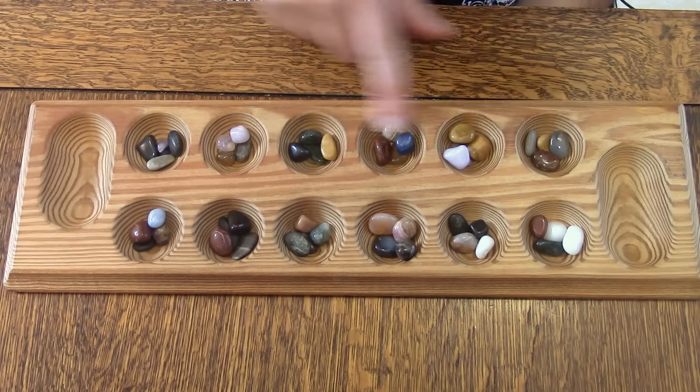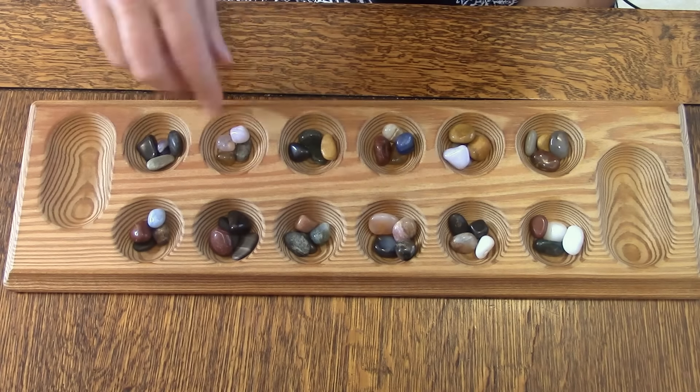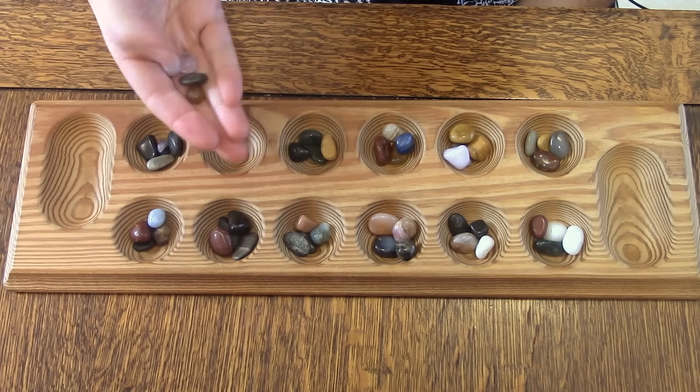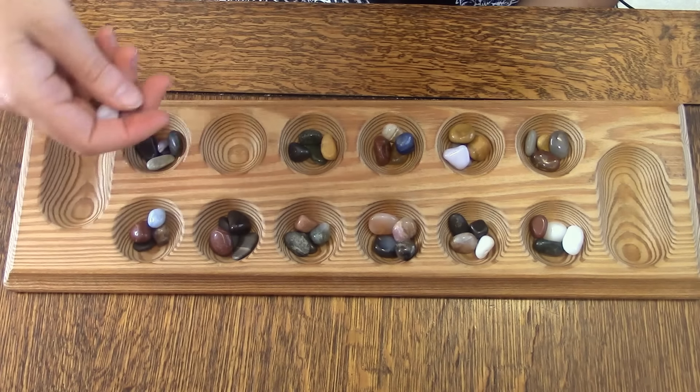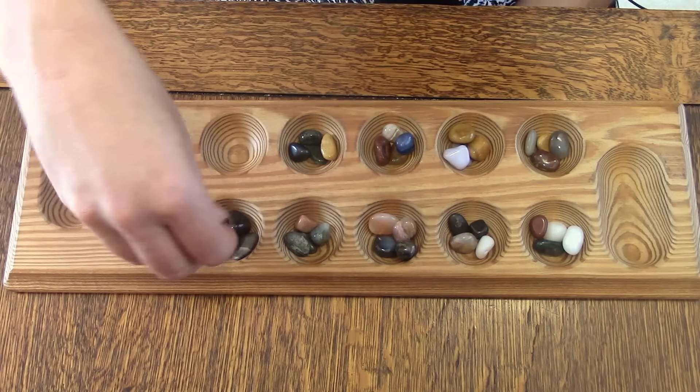So this is my side and this is your side. I'm going to pick the rocks from one of my cups and go counterclockwise, dropping rocks in each of the bowls, including my points.